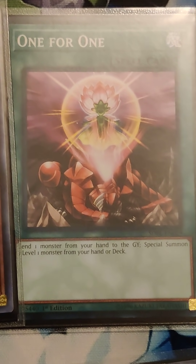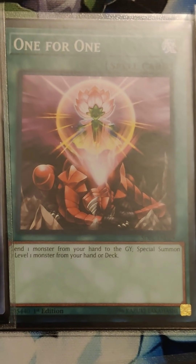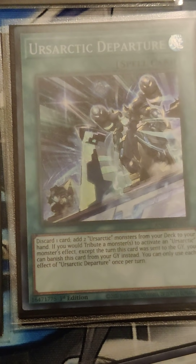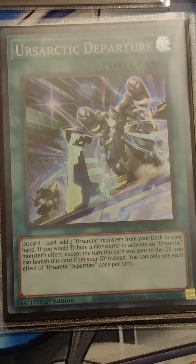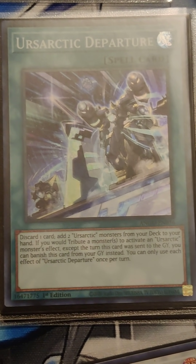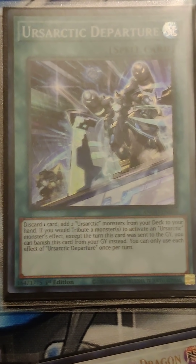When you hit 1 for 1 on your first turn, you can get Neftibus out without using Diva for that, but it's still best to make sure you get Diva and Neftibus out together so you can make them into Halqifibrax. Next up is Arsartic Departure — not really necessary for any combos in particular, but it can get you two Arsartics to hand and the discard is pretty useful. This is a pretty solid card and good Ash bait. If you're ever worried about your opponent going after Deep Seas with Ash Blossom, see if they'll bite on Arsartic Departure instead.